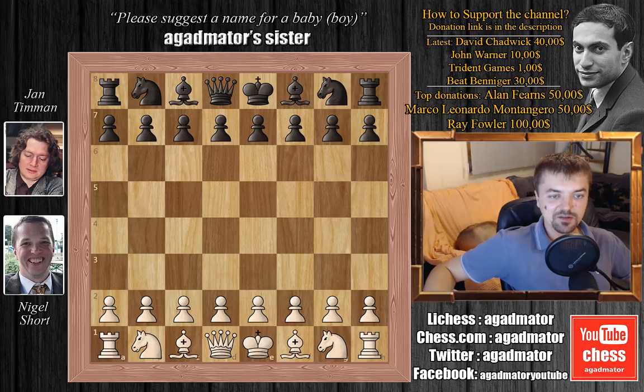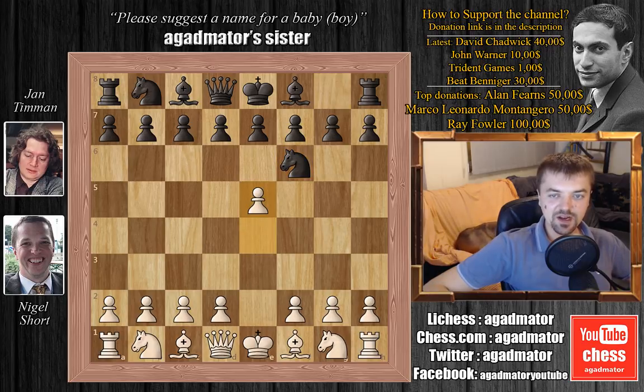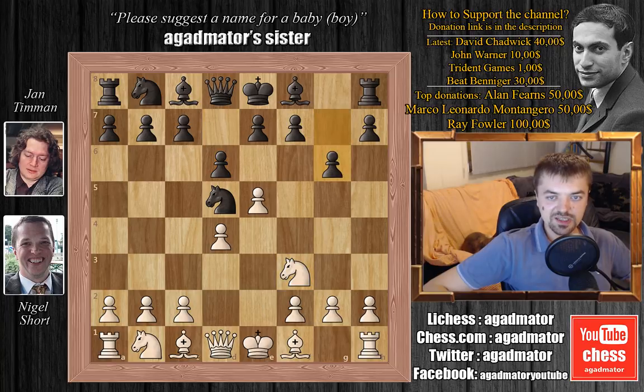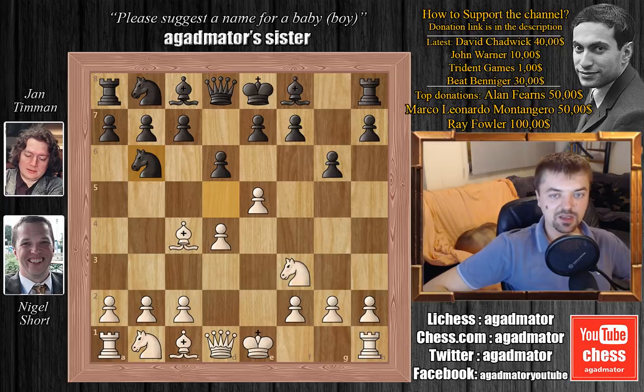So, this is Nigel Short vs Jan Timman, 1991. We have e4, knight to f6, e5, knight to d5, d4 — already we see the Alekhine's defense. We have d6, knight to f3, g6, and bishop to c4. We have knight to b6, now attacking this bishop, and Nigel plays bishop to b3.